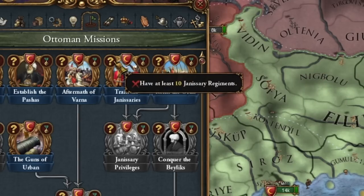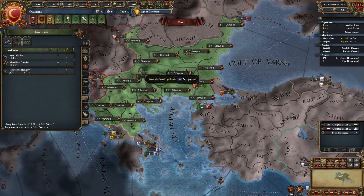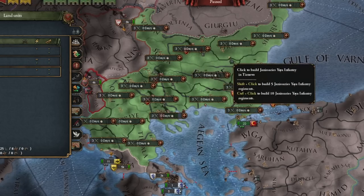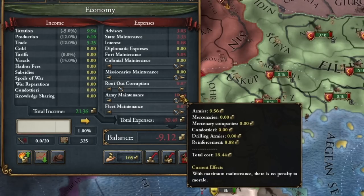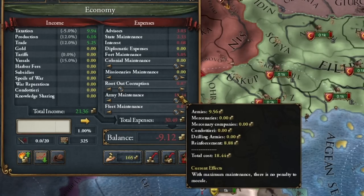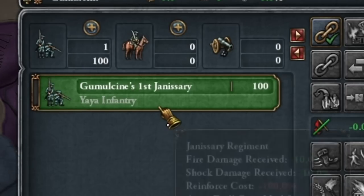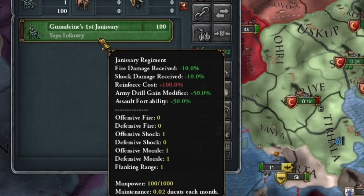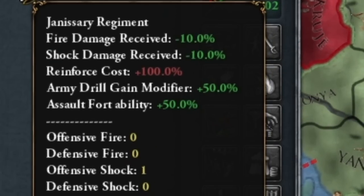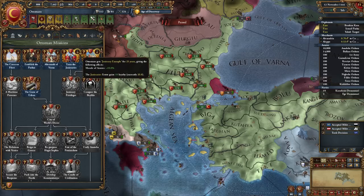We don't employ a military advisor yet because in a moment we're going to have an event. To complete our missions we must first increase our army and second have janissary regiments, which I'm starting to do now. Recruiting janissaries costs military points but these units appear immediately — their reinforcement costs are gigantic, but they are really good military units with powerful modifiers.